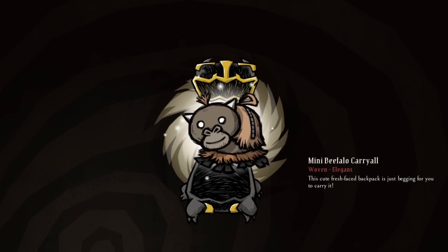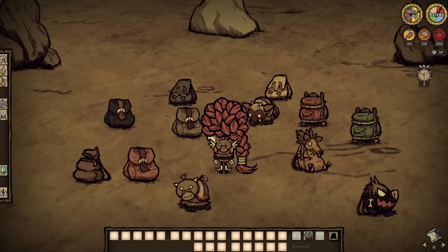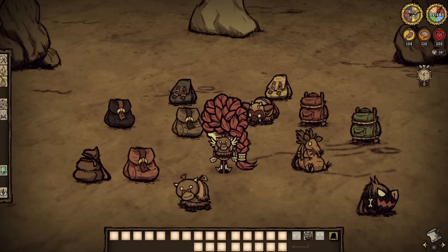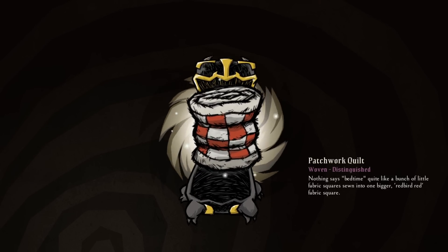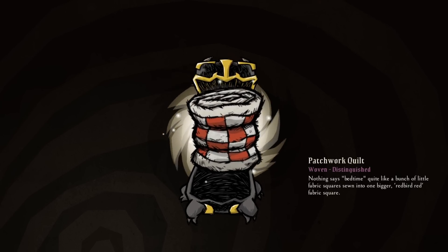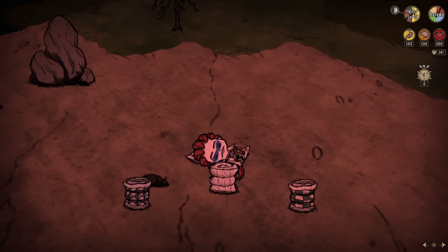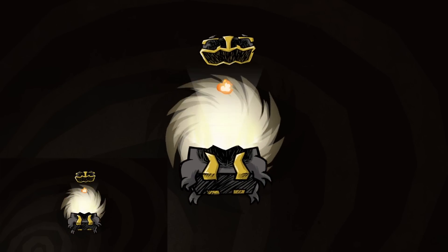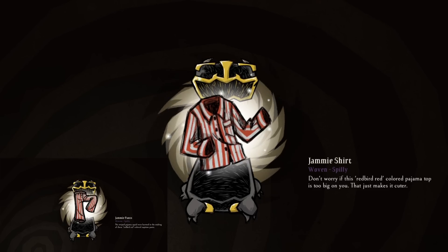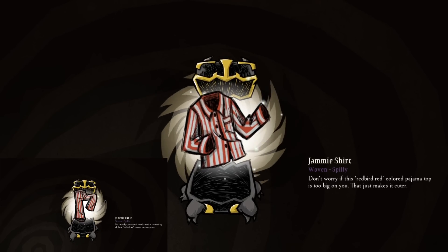Next up is the mini beefalo carryall, the newest backpack skin. And similar to spears, there are numerous carryalls to choose from in this game. The beefalo one is pretty darn adorable. Then there's the patchwork quilt — a skin for the fur roll, something that many folk probably don't even think about. But when you do, at least you've got some options, albeit just simple color changes. Sleep tight and don't let the meteors bite. And don't forget to put on your jammies either. Jammies were kinda sorta already in the game, but now in blue. So while these two new skins are technically new, they're not really — but moving on.